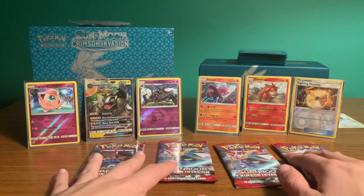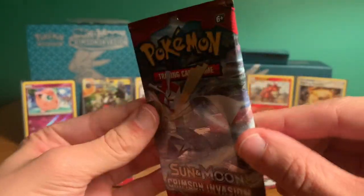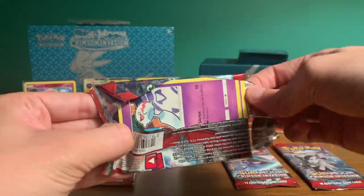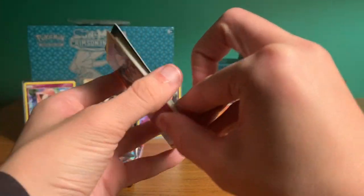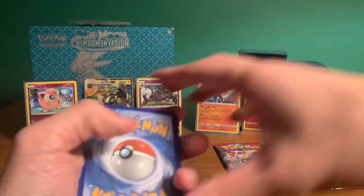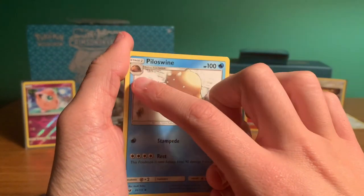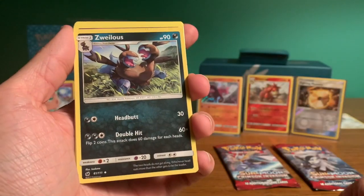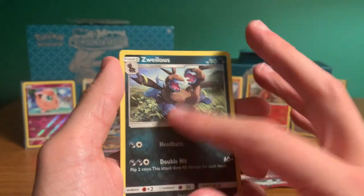Four packs left. I'll pick this one — let's get into it. I have to say, this box — the Crimson Invasion box — has been very worth it to me. This is so awesome for the price point. Piloswine — evolution of Swinub, very nice. A Trainer card: Devoured Field. We're getting all of our evolutions, which is very cool. Danino's evolution is called Swellowless — cool evolution.